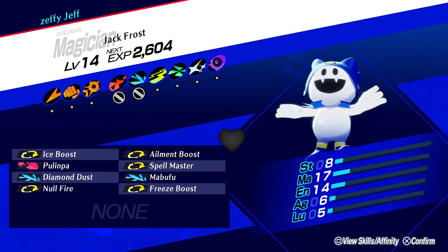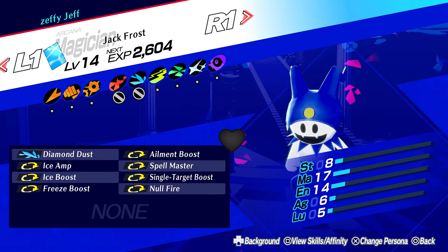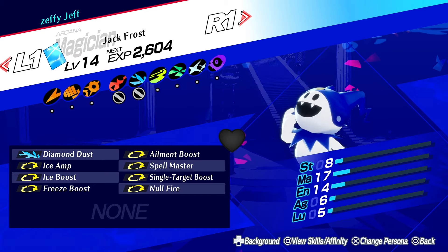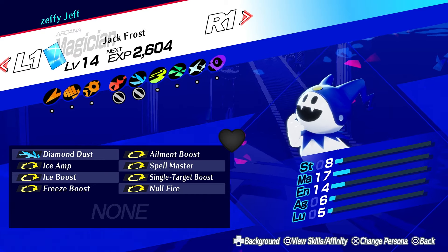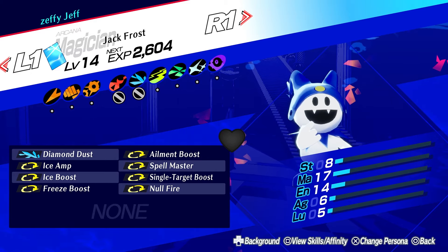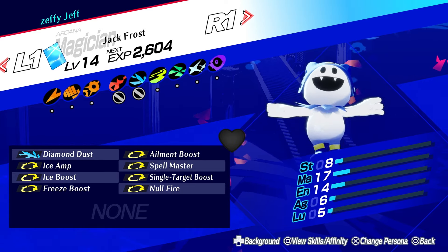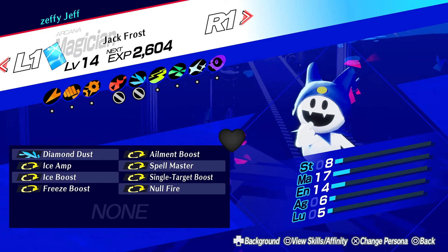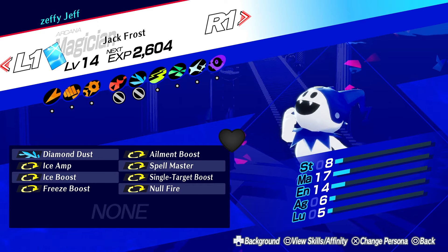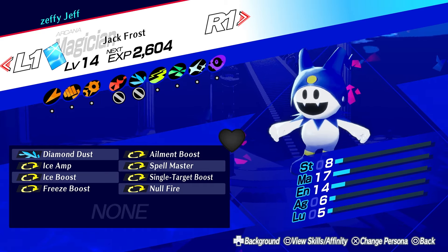So this is the base Jack Frost we're going to be using. I taught him some skill cards — specifically Single Target and Ice Amp via skill cards — which means I can inherit all the other skills I don't have skill cards for. If you want those other skill cards, you can get them throughout Tartarus. You need level 10 or level 11 skill cards via Shuffle Time, which means you pretty much have to be in the higher levels of Tartarus. No DLC required, no real prerequisites either. I did use Satan for mine, but Diamond Dust — Gabriel learns it innately at a certain level, and Skadi learns it pretty much when you fuse her, so you don't have to use Satan.